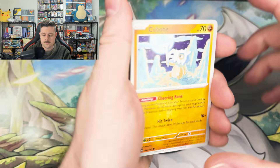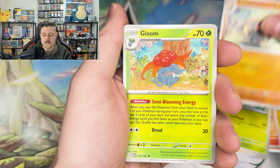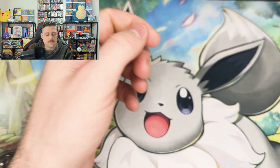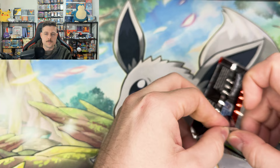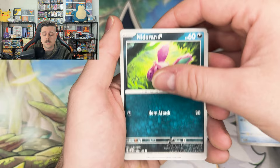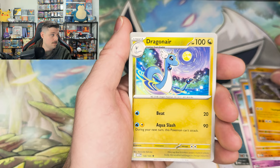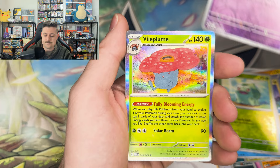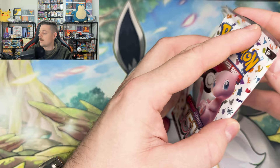Cubone, Vulpix, Magnemite, Caterpie, Kabuto, Gloom, Clefable, Slowpoke, Seaking, and a Kabutops. Not a single art rare yet — let me know how your luck's been pulling art rares. I think we have two of them, maybe three. I know we have the Nidoking, we pulled the Pikachu off camera, and maybe one more. Cedra, Bulbasaur, Kadabra, and another Vileplume with a non-holo energy. First two packs of this bundle striking out.